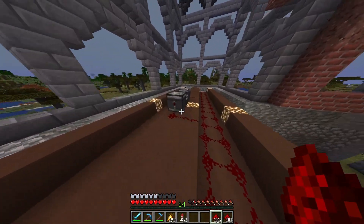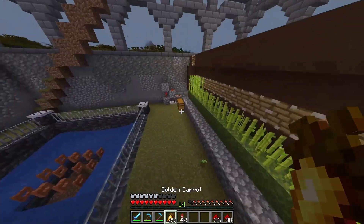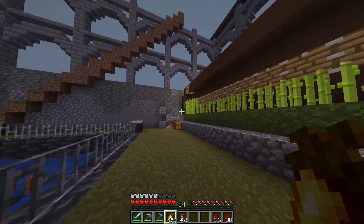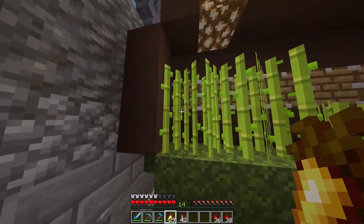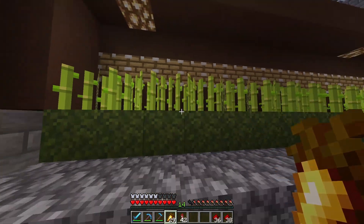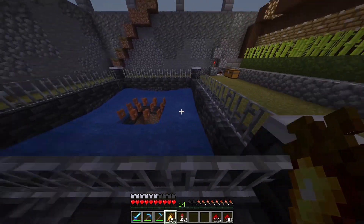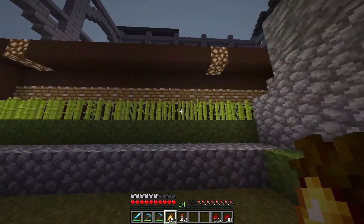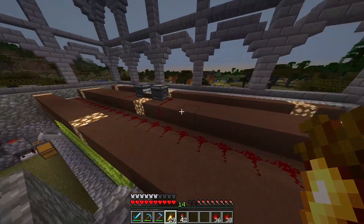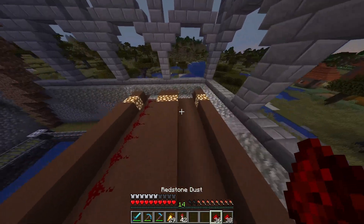Just filling it up — that is pretty much the entire farm complete now. The last thing to do is put in a window here so you can tell what the farm is that you're looking at. On the other side you can tell this is an iron golem farm, so to fit the theme I want you to be able to tell that this is a sugarcane farm on this side. I don't have any glass or more bricks, but having paper is what's going to fix that.